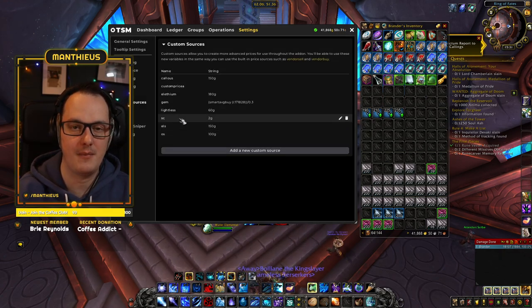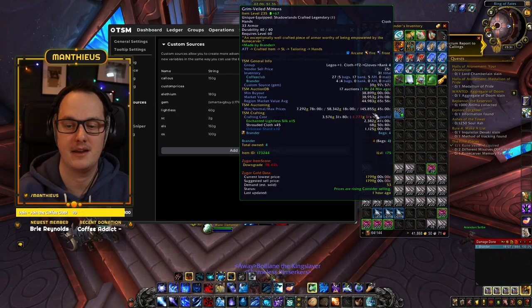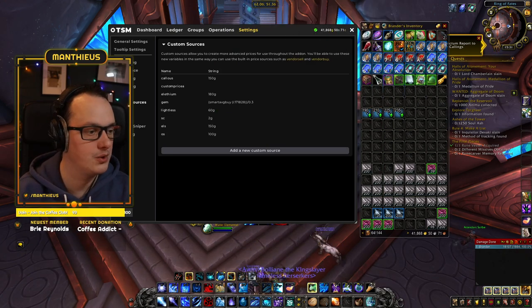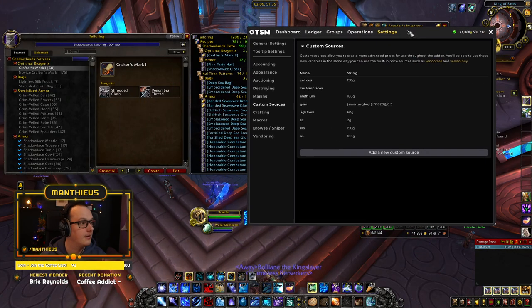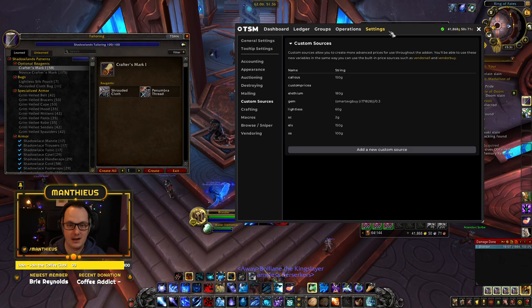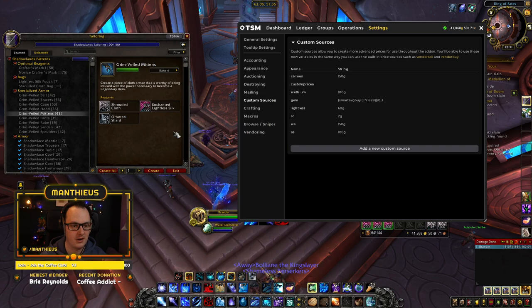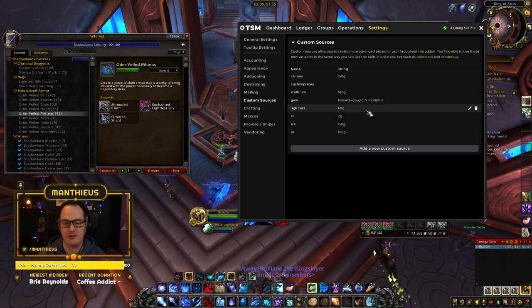This may not make much sense right now, but these are the materials needed to make these legendary items. If we go to Small Screen Mode and open up Tailoring, you can see Grimveiled Gloves need Shrouded Cloth, Enchanted Lightless Silk, and an Arboreal Shard. For each reagent needed, we've created our own custom price source, and this will help when it comes to crafting the operations.